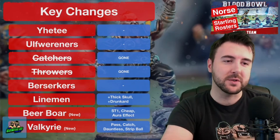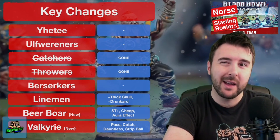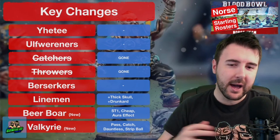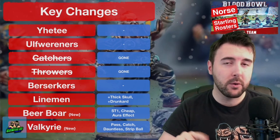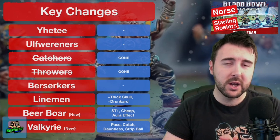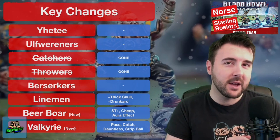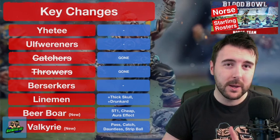There is also one more positional to mention: the Beer Boar. The Beer Boar is a 20k, Strength 1, Stunty, Titchy player that is really of no use combat-wise, but is of massive use from a roster-building point of view. It also has this aura effect: at the end of your opponent's turn, if you've got a prone but not stunned player within three squares of a standing Beer Boar, on a 5+ they just get straight back up before the start of your turn — but it does give you the vulnerability of one of your 11 players being a Strength 1 Beer Boar.